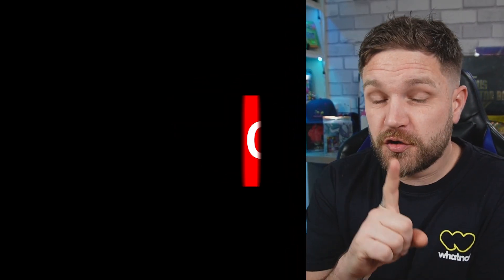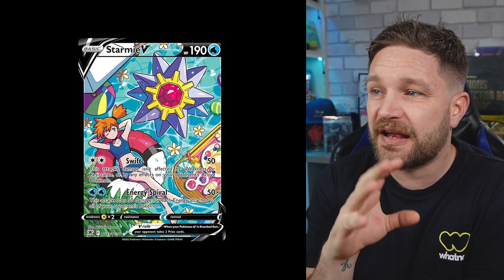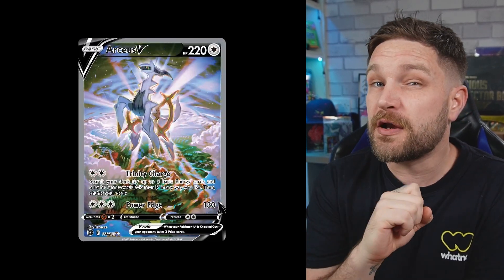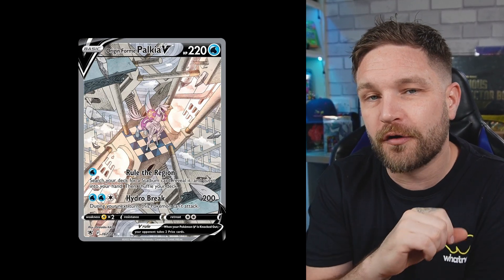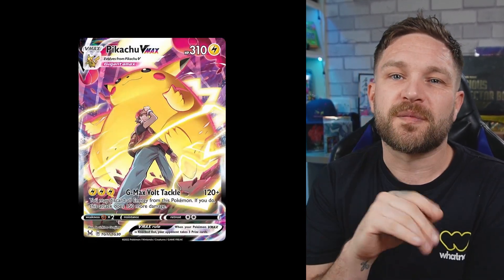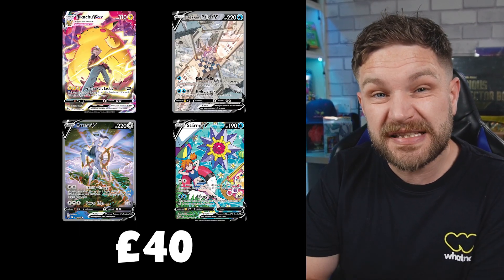In 10th place — and I made this a joint 10th because there were four cards so close in price — we have the Starmie V from the Trainer Gallery subset from Astral Radiance, the Arceus V Alternate Art from Brilliant Stars, the Origin Form Palkia V Alternate Art from Astral Radiance, and the Lost Origins Pikachu V Max from the Trainer Gallery subset. Four absolutely stunning cards, all coming in at about £40.